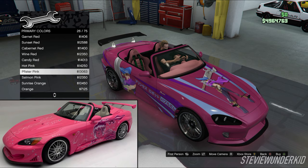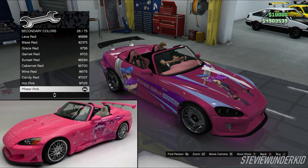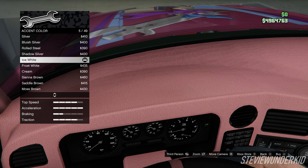Next up, we have the respray. For the primary color, I chose a metallic fister pink. A lot of people might go with the hot pink, but I think it's a bit too bright. In my opinion, the fister pink with the pearlescent matches up better with the house of color pink that was used on Suki's car. For the pearlescent color, I chose a cabernet red — I think this really helps bring out the pink color and makes it pop without changing the shade too much. For the secondary color, I went with metallic fister pink again to match the primary. Then for the trim color, I chose a salmon pink to match that light shade of pink in Suki's interior. And finally, for the accent color, I just kept it ice white.